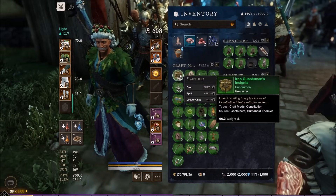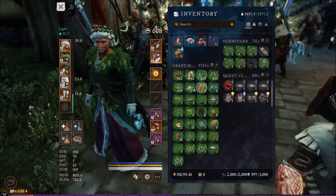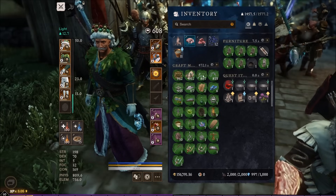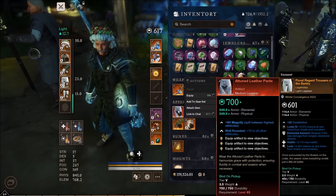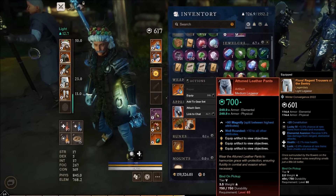That is a lot of stat craft mods I just added to the account. It looks like we just got our first artifact on the account - it's the legs that I think is a guaranteed quest reward. Plus 90 magnify - that has to be a visual bug, I remember it was plus 50 on the PTR. These are actually some really sweet pants, but everyone has them so they can't be that sweet. Either way, that's our first artifact on the account.